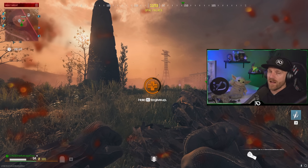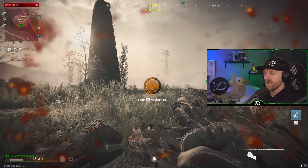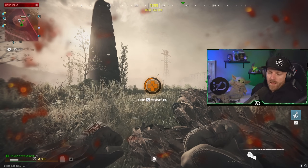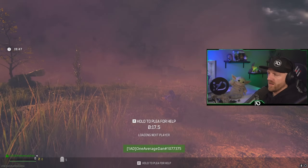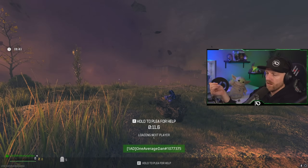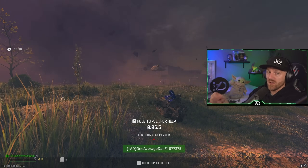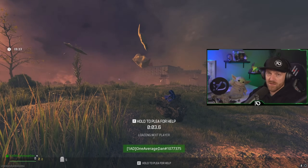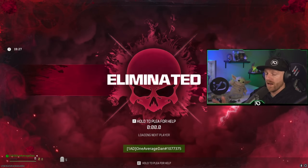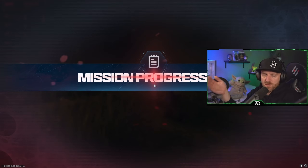You have to be solo. If you're playing with teams, leave squad. We're going to let these zombies kill us and bleed out. We got rid of our self-revive, we drank our tombstone, and now we're going to let ourselves bleed out. Don't rush it — sometimes it doesn't work when you rush it. Let yourself bleed out and let the timer count all the way down until it says 'leave match.' Don't plead for help, just let the screen count down.